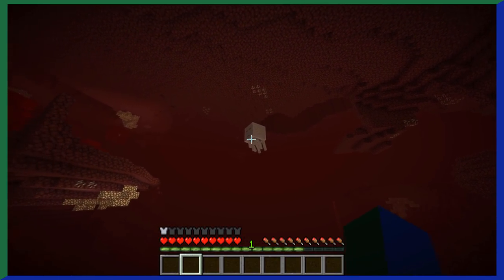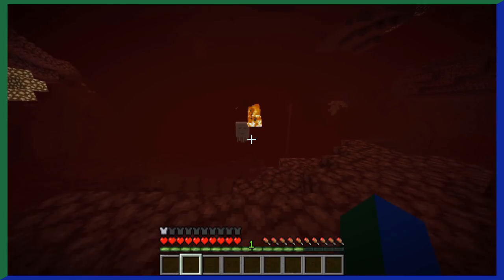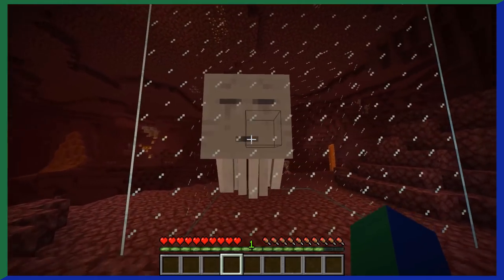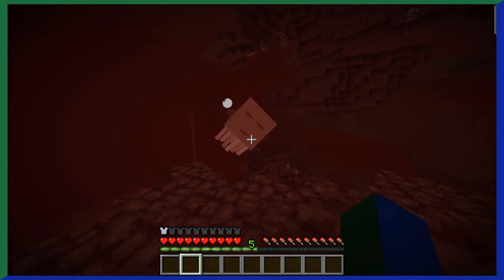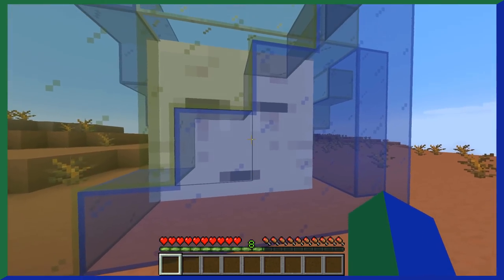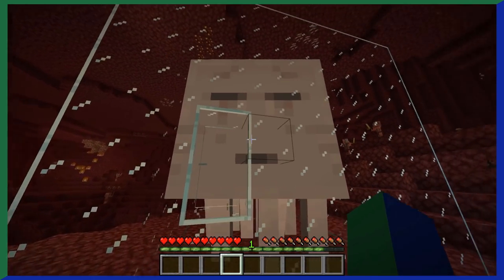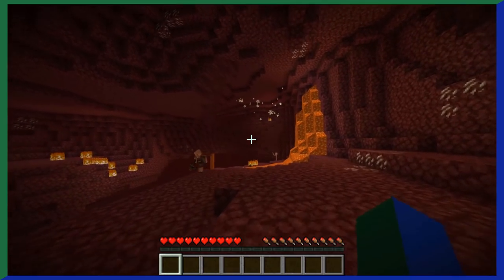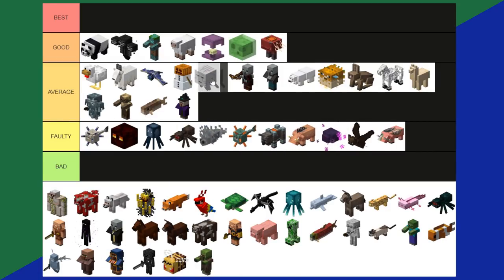Ghasts — the second largest mob in Minecraft, right behind the ender dragon. Ghasts only spawn in the nether and are the source of many players' demise. They shoot fireballs and always seem to appear at the worst moment — like when you're bridging across a lava pool. You can't mention a ghast without talking about their iconic sound. The ghast sounds were actually recorded from C418's cat, who makes a strange noise whenever disturbed while sleeping. C418 recorded that noise one day, and that's how we got the ghast sounds. If you kill a ghast, it drops a ghast tear, which is used in a lot of potion recipes. Overall, ghasts are an average tier.